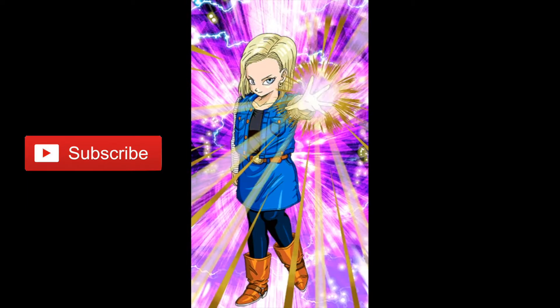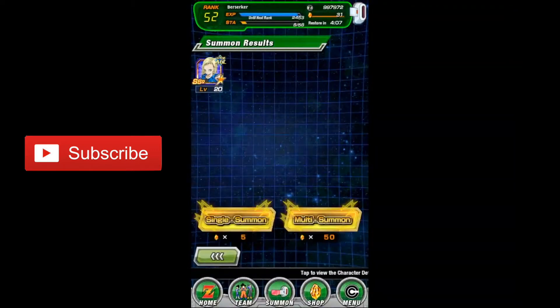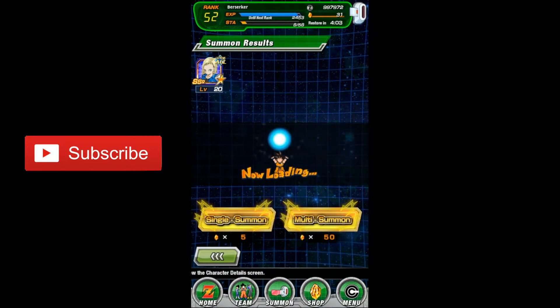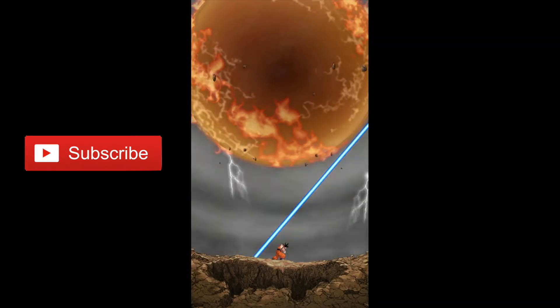Android 18 SSR! Not the best card you can get but it's still a Super Super Rare. I've already got one of hers so I can literally join them together and make her super attack even better.